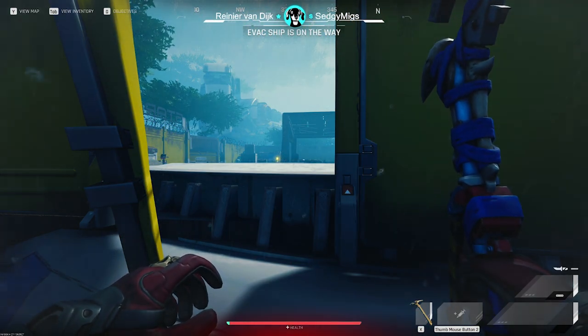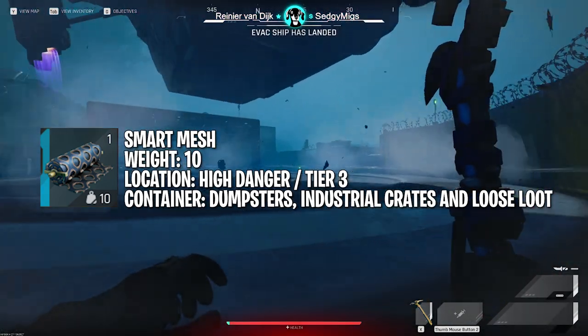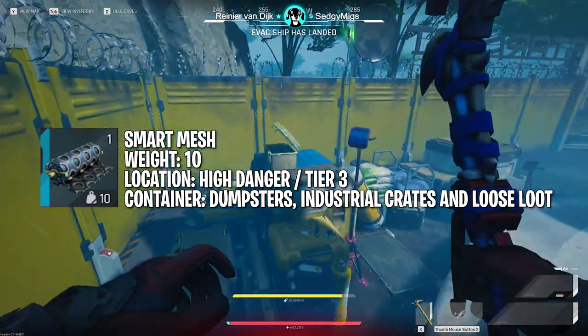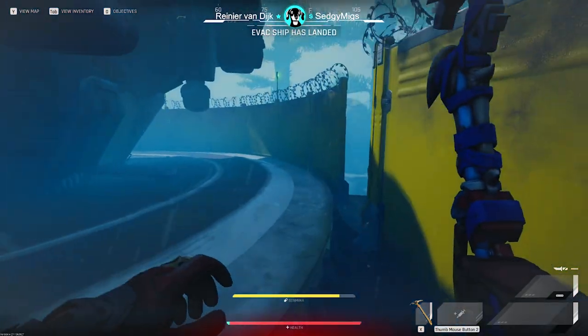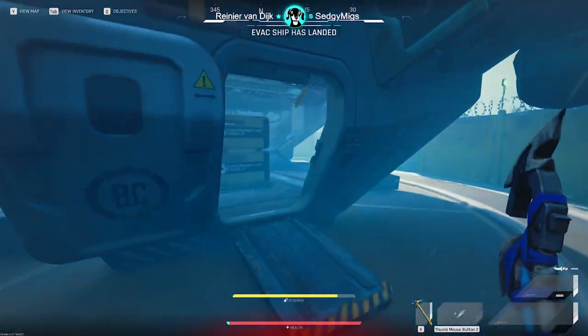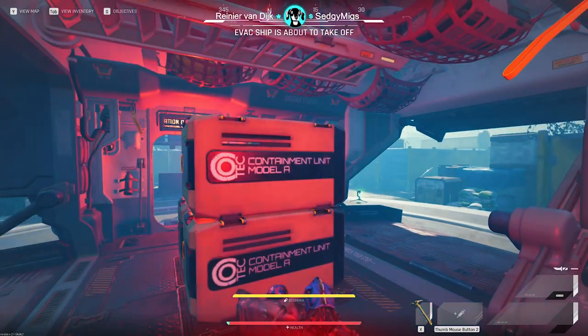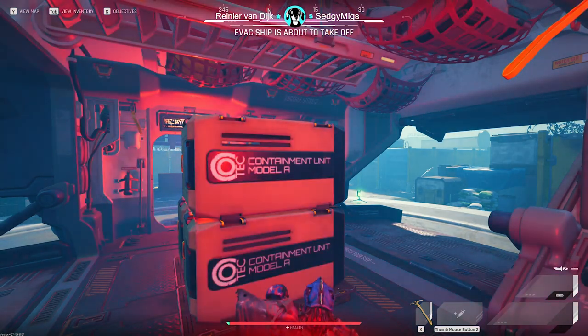Now let's talk about smart mesh. Each smart mesh weighs 10 and is the easiest of the three items to find because it can be found in high danger areas inside dumpsters, industrial crates, and as loose loot. Since the entire map of Crescent Falls is high danger or above, this means you can find smart mesh in any dumpster or industrial crate on the map — and there are a ton of them.